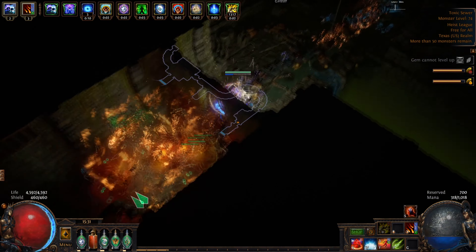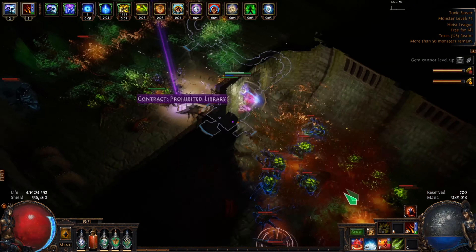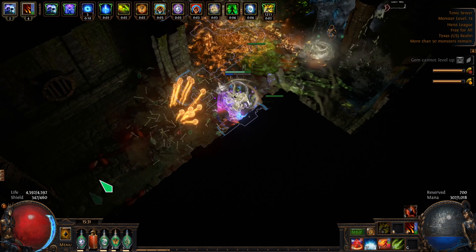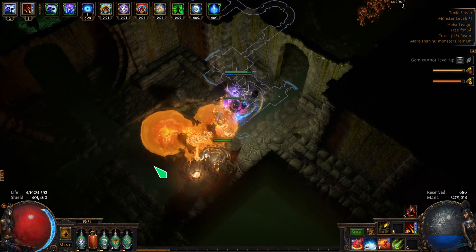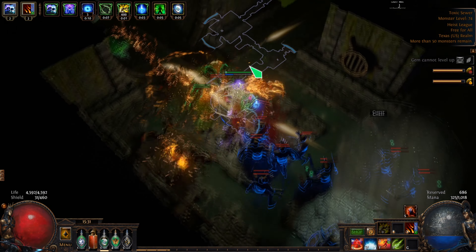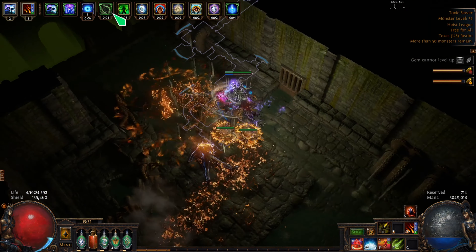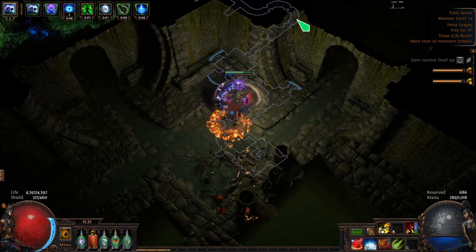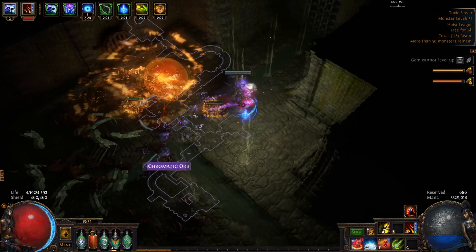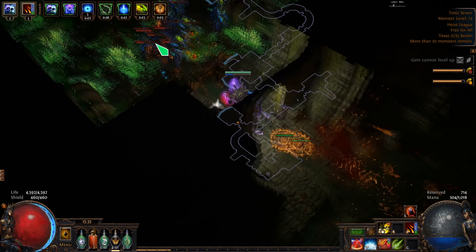This is a super simple build. If you don't know about the Steel Skin thing — you can use Enduring Cry instead if you're all the way down where you have instant war cries, but if not just use Steel Skin. It's really good — put it on left click, it never stops you from moving, and if you hold it down it'll just use on cooldown for free. It does need to be leveled up but I haven't gotten around to that yet. We have Steel Skin, Increased Duration, Vaal Haste, clarity, Smoke Mine.